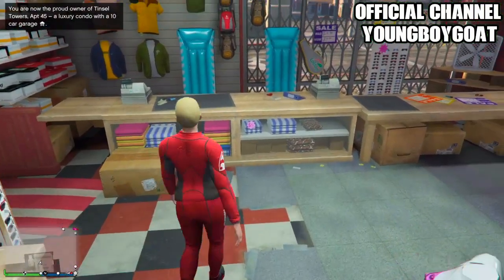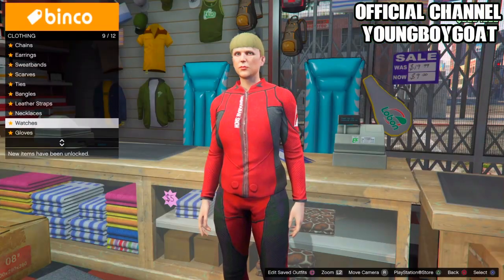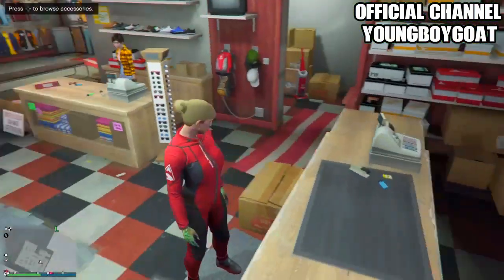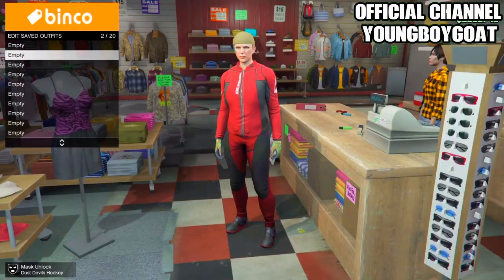Once you've done that, head over to accessories and click right on the d-pad. Go down to gloves and buy the light wool and tactical gloves — it should be number four. Once you've got this outfit, head up to the front counter and save this outfit in the first slot.